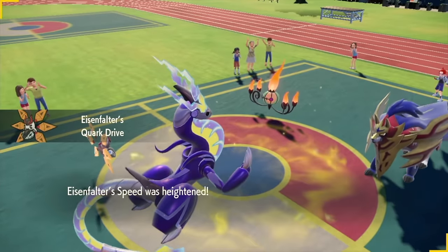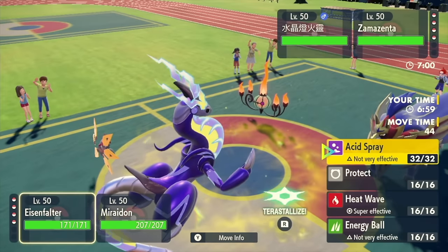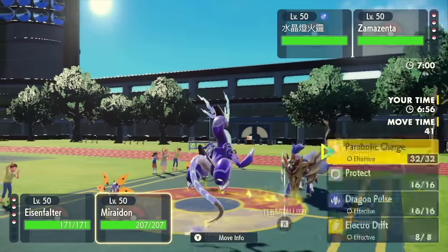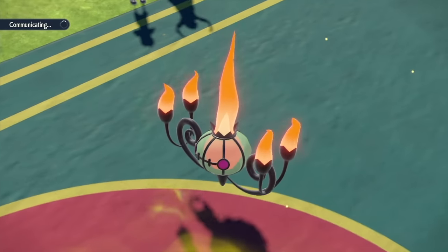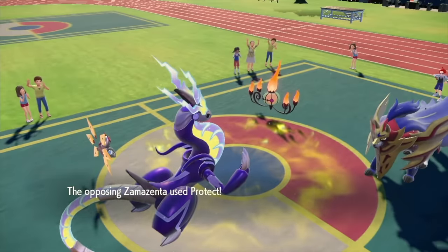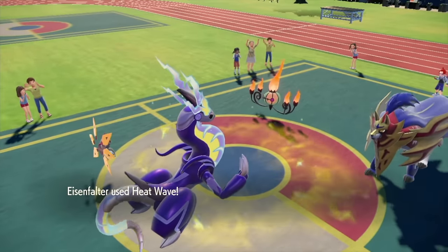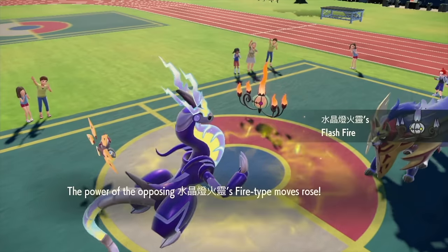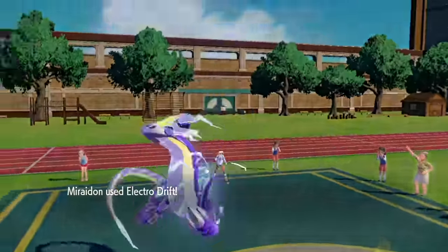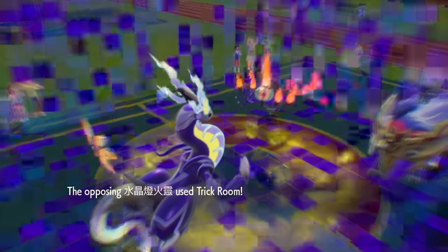Do I Heatwave anyway? They're gonna want to bring in Rillaboom, right? So I should Heatwave anyway. And I can Electro Drift the Chandelure to do some big damage. Yeah, I think this is fine. Zamazenta just protected. Are you Flash Fire or Flame Body or the other thing? You are Flash Fire. Okay, that's fair. Hopefully Electro Drift does a lot - Chandelure is very squishy. Yeah, I did a lot of damage, and it's Trick Room.